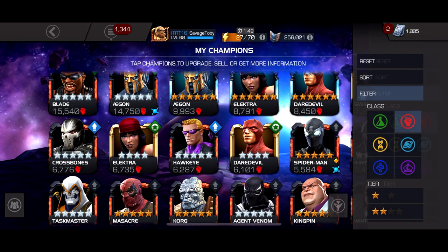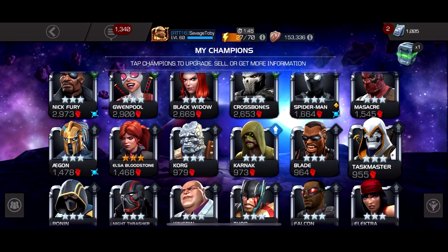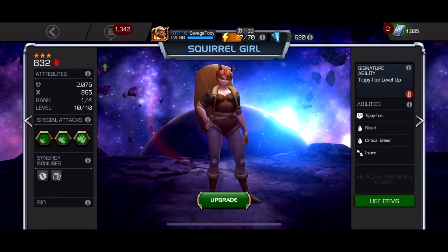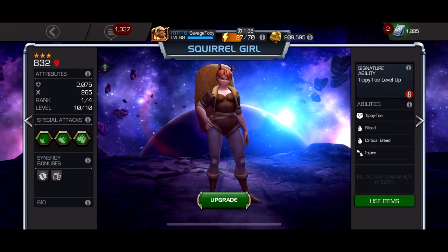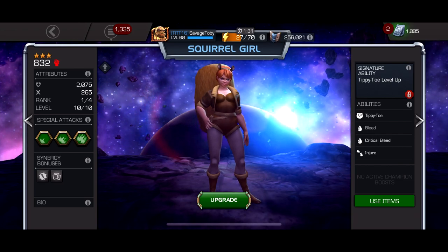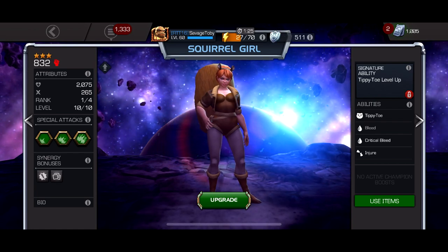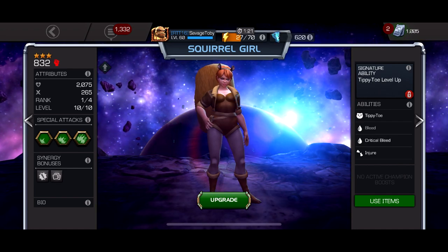At the number five spot we have a very new character — Squirrel Girl. She's new enough that giving her a few extra months to see if she holds the top five spot would be smart, but just looking at the damage she has alone and the tiny bit of utility she brings, I still think she's better than pretty much all of the skill characters underneath her.